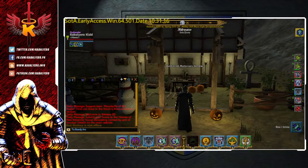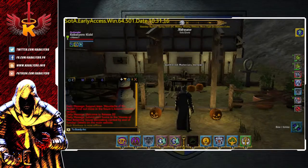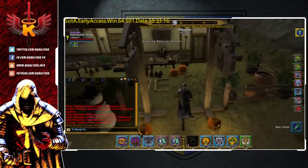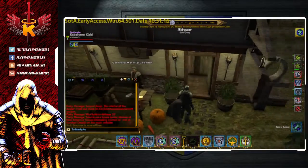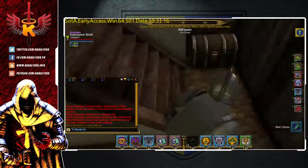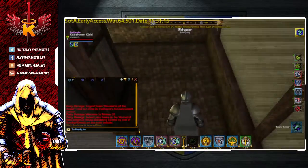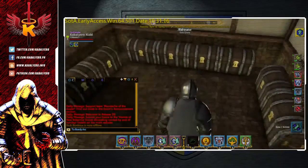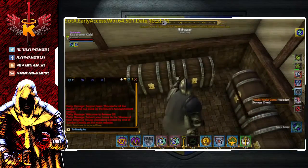Hey guys, welcome back to Shroud of the Avatar. My name is Caballero and right now I'm here at my home in Aldwater. I'm going to craft a Tool Engraving Kit True Bronze and I'm here to pick up the engraving ingredients — I need 10 Mandrake Roots, 1 Bronze Ingot, and 1 Constantin Ingot. So let's go and pick up the items.